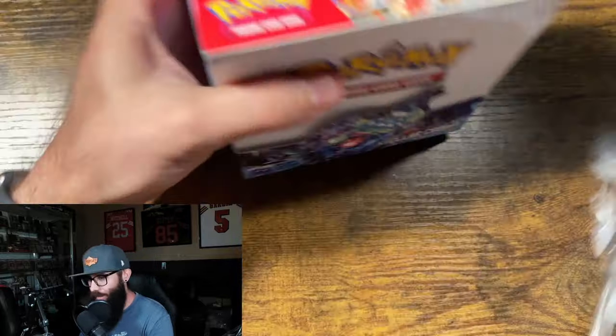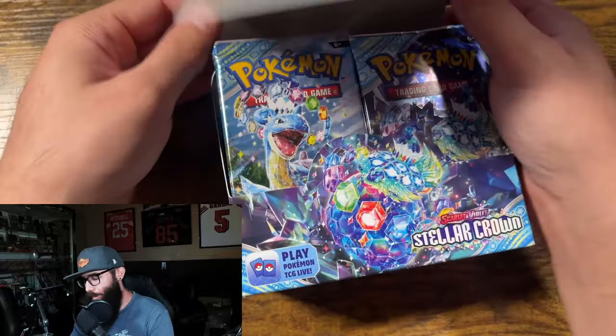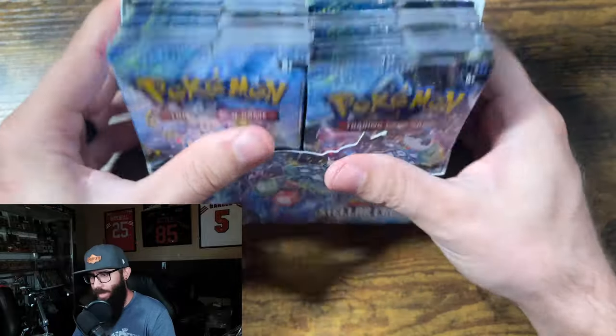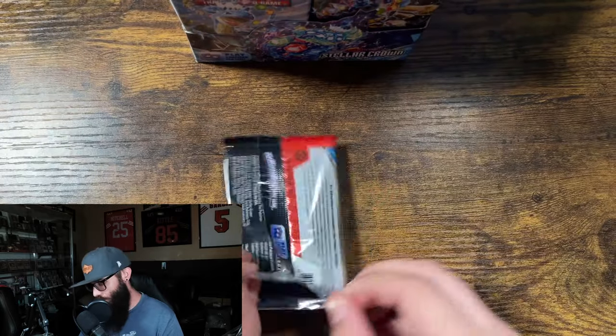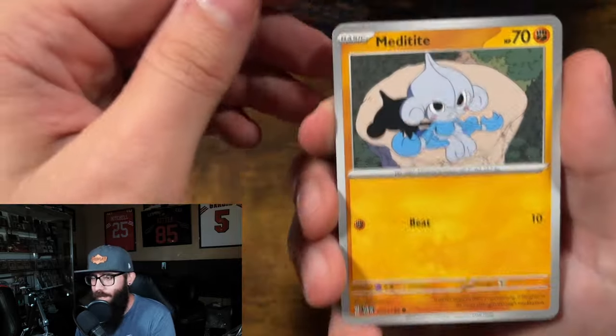I'm actually fairly excited for this set. My chase cards are the Terrapagos, the Dash Bun, the Hydrapple, and the Bulbasaur and Squirtle IRs. So that is what we are chasing. We're going to jump straight into it — we're going to make an absolute mess in here. The bulk cards are going to be everywhere, but we are going to get into it.